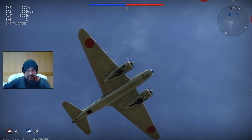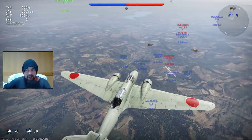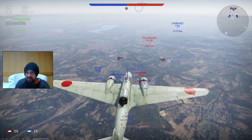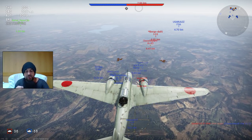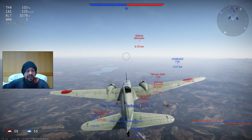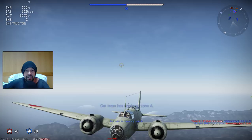You can't see... my bomb bay's got to open for them to drop out. They're carried internally. I just wish I could figure out how to stream. So, in a bomber, fly it like a normal plane, but then you press V and you get your turret.